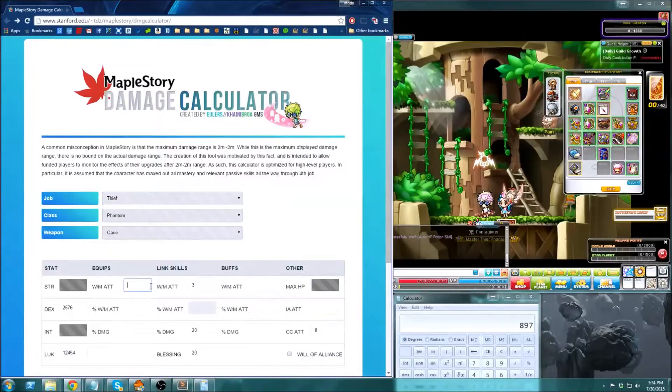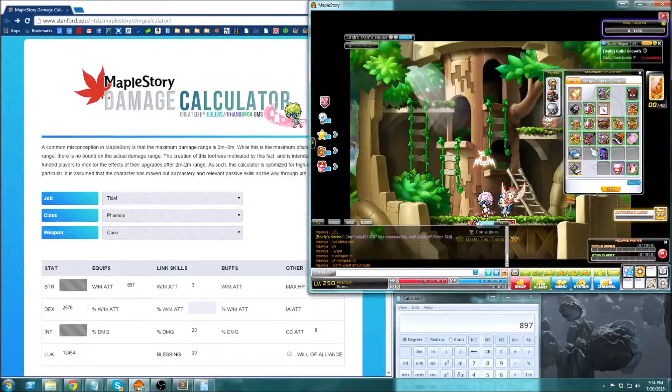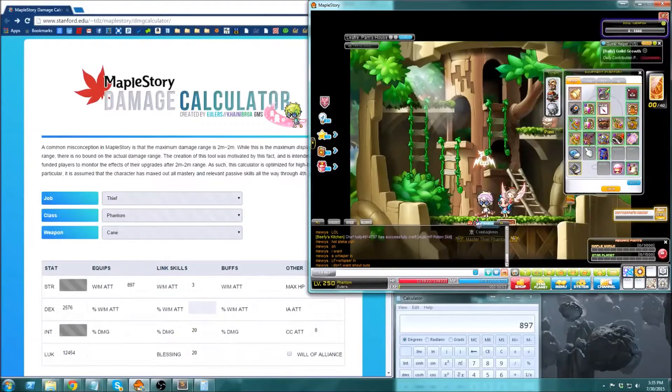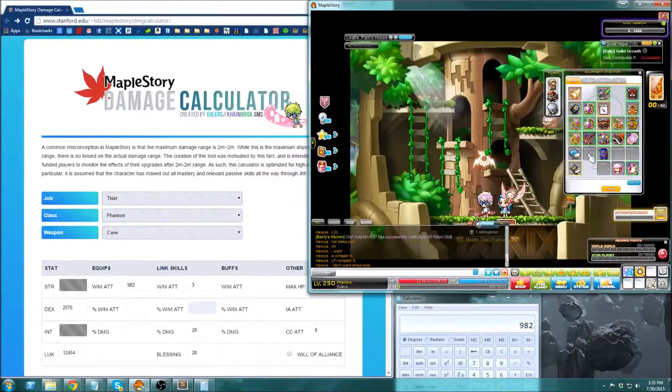I'll fill that in — 897. Actually, I caught a mistake just in time: I forgot to add set effects. I have two sets — the Superior Gallic set, which gives me 35 attack, and the Fafnir/Root Abyss set, which gives me 50 attack. That's 85 more attack, so my total attack should actually be 982.